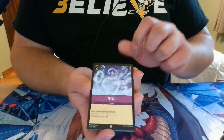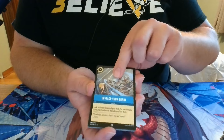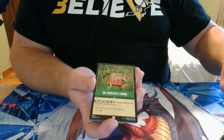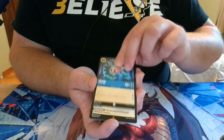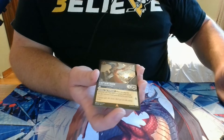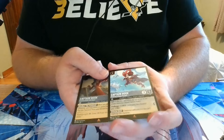Pack 18: we have Freeze, Stolen Scimitar, Develop Your Brain, Abu, Pumbaa, Captain Hook, Rafiki, Dr. Facilier's Cards, Triton, a Rare Captain Hook, a Rare Lantern, and — oh, we got three Rares — a Rare Foil Captain Hook, which is actually different from the other one. There are two different Captain Hooks of the same ink color — interesting, never noticed that.